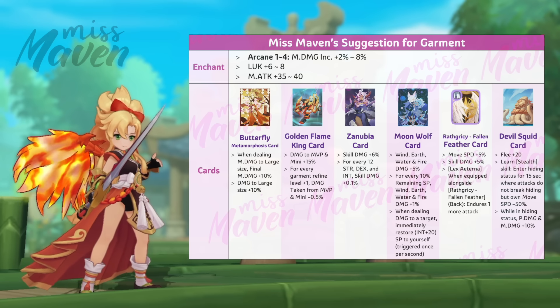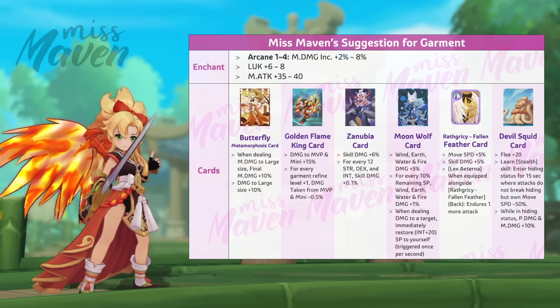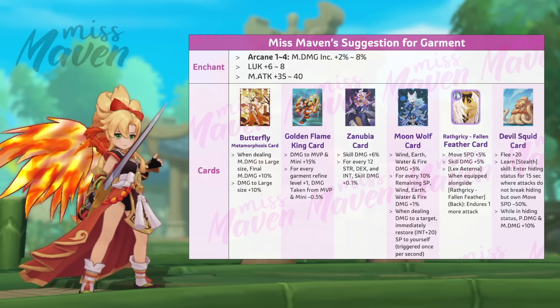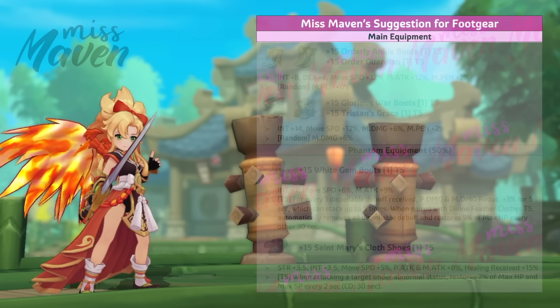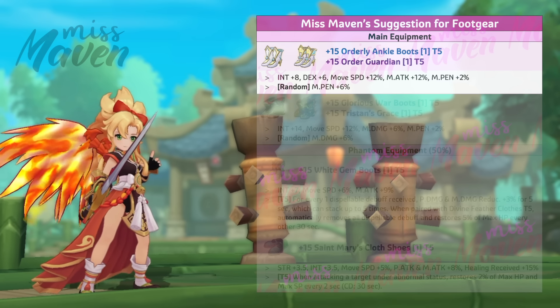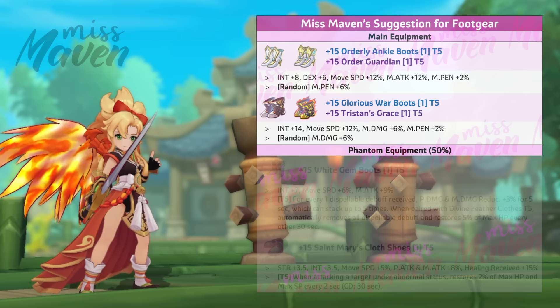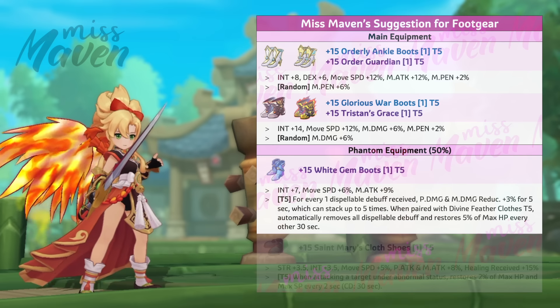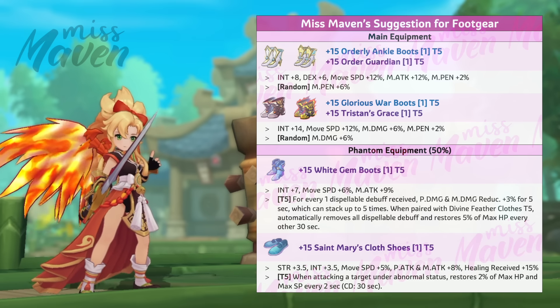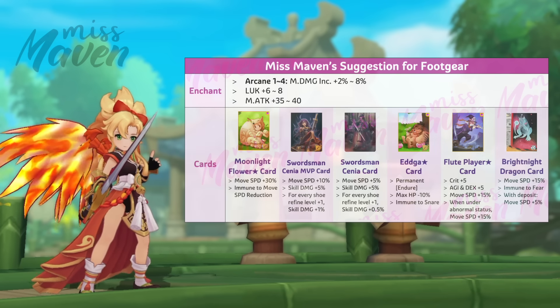For garment, the universal choice for magic skill damage dealers is Classic Group with 12% skill damage as main equipment, and Divine Feather Clothes as phantom equipment. Your garment should be enchanted with Arcane 4 and inlaid with Butterfly Metamorphosis card for increasing your damage to large size monsters. You may also use the Devil Squid card during Wish Oath's 8-second downtime to be able to cast stealth and still benefit from her hiding-related passive.